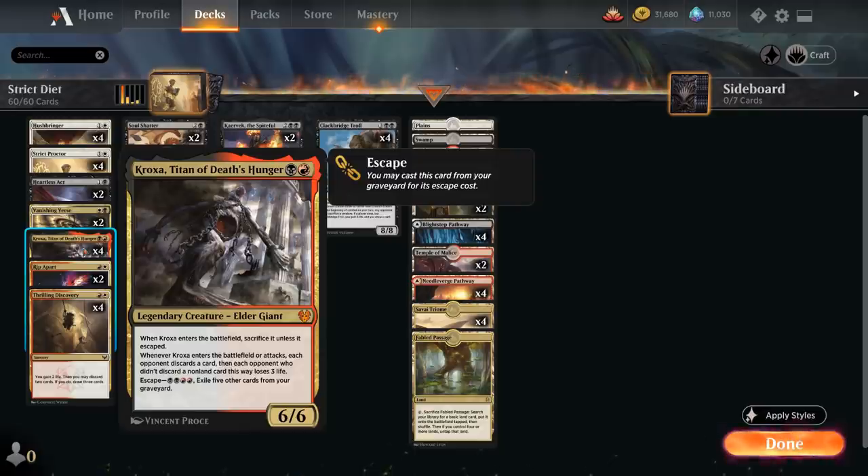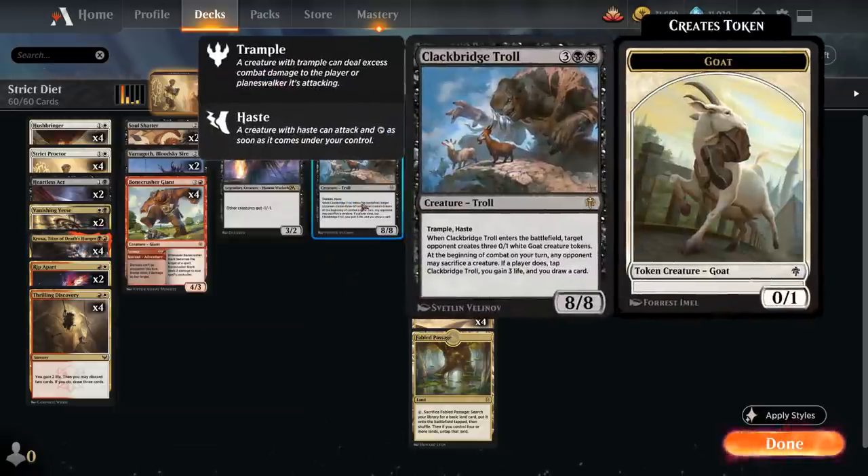We've got another interesting creature to combo with Hushbringer and Strict Proctor: Clangbridge Troll, the five-mana 8/8 Troll with Trample and Haste. When the Troll enters the battlefield, normally target opponent creates three 0/1 White Goat creature tokens. At the beginning of combat on our turn, any opponent may sacrifice a creature — and if a player does, tap the Troll, you gain three life and draw a card. The opponent usually gets quite a bit of sacrifice fodder to keep feeding to the Troll. But if we have Strict Proctor or Hushbringer in play, the opponent doesn't get any goats, and we get this nice 8/8 Trampler with Haste that can get in there right away.